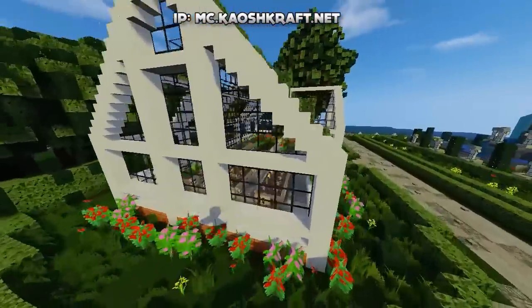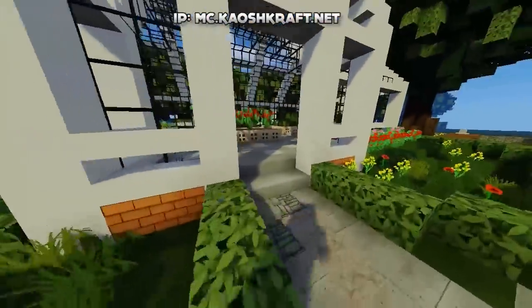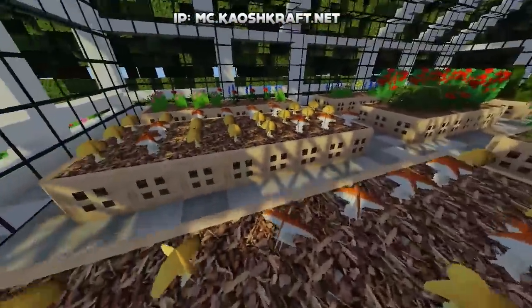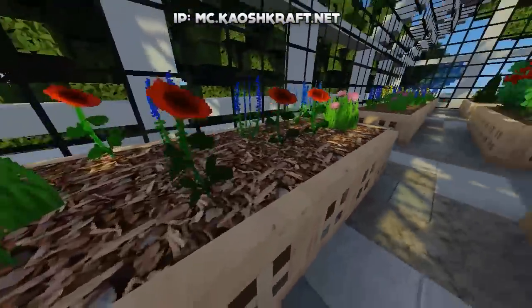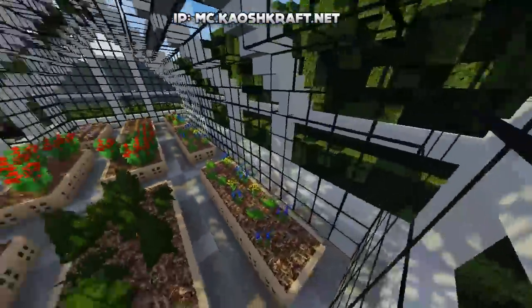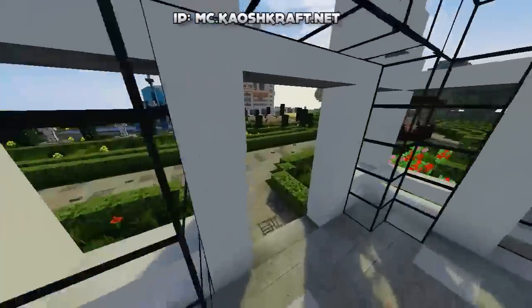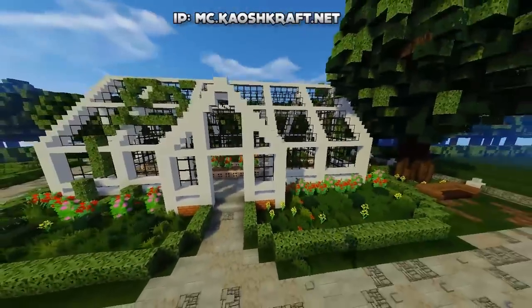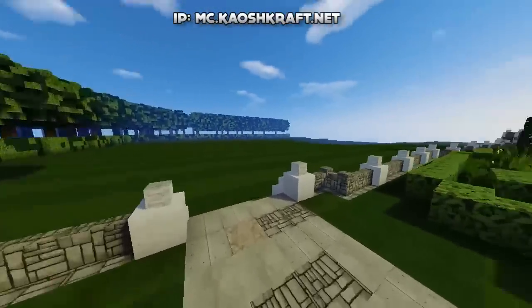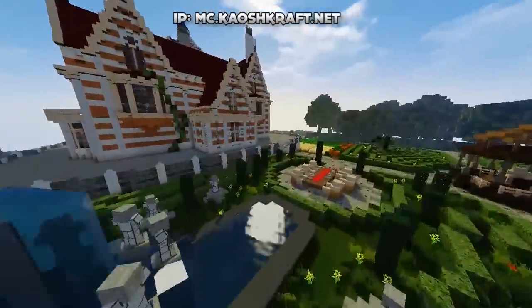Over here we have the greenhouse. Usually you see greenhouses that are very small, but I think this one looks absolutely awesome. Jumping down, there are nice plants going all the way around, mushrooms, flowers, rose bushes — very cool as a greenhouse. Some nice inspiration for your own greenhouse builds.